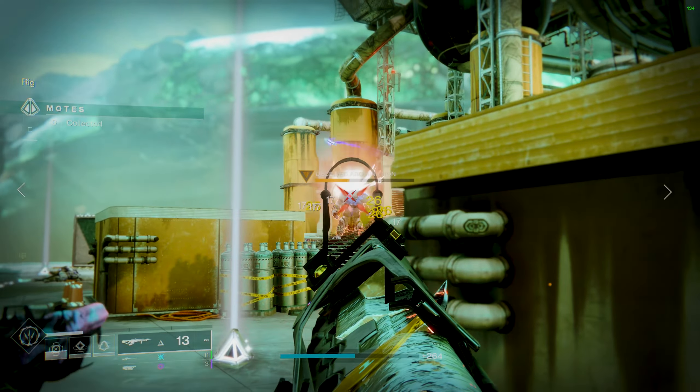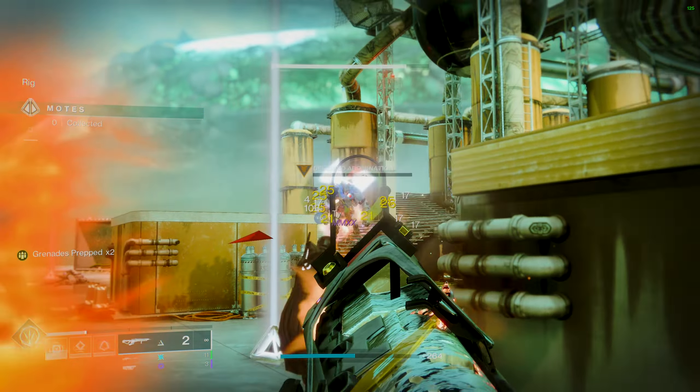Every time you bank or deposit your motes in the middle of the map, you send what's called a blocker to the enemy side — a buffed enemy that blocks the enemy team from depositing motes until they kill it. At 5 motes it's a small blocker, sending a Taken Goblin. At 10 motes it's a medium blocker, sending a Taken Phalanx. And at 15 motes, you send a major Taken Knight. All blockers sent to the other side do not drop any motes upon being killed.